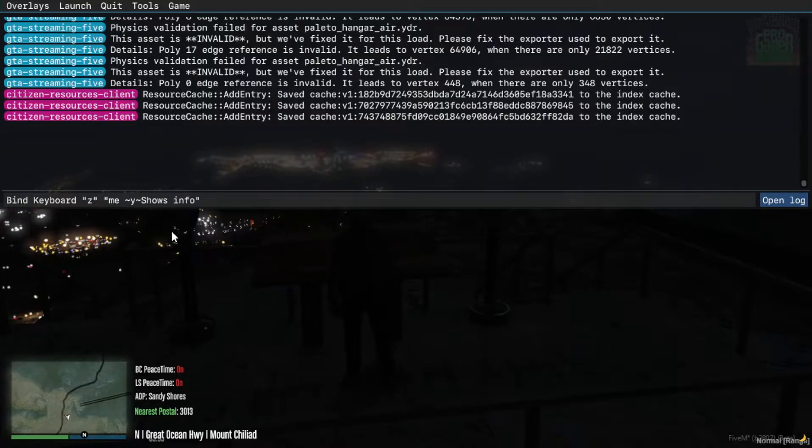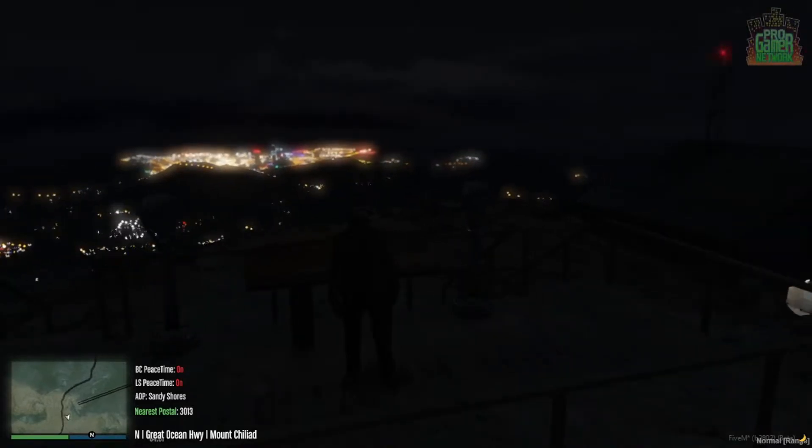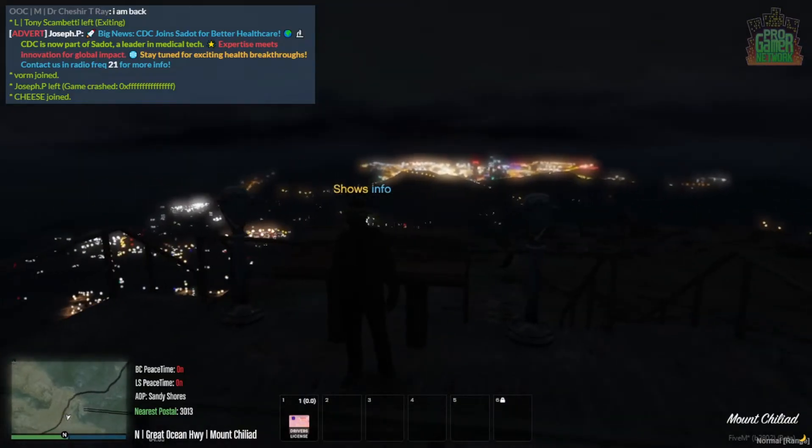Then say we want to change 'info' from yellow to blue, or let's go back to white — we'd hold shift, hit squiggle next to number 1, and put in 'B' for blue. Then squiggle again. Then press enter, exit out of F8 by pressing F8, then you can press Z and it says 'show info'.